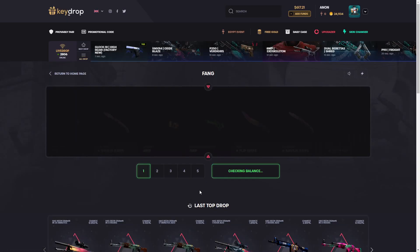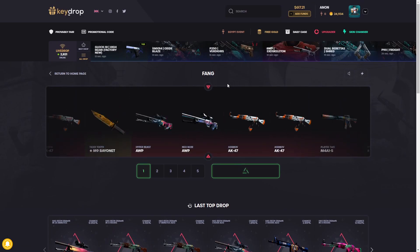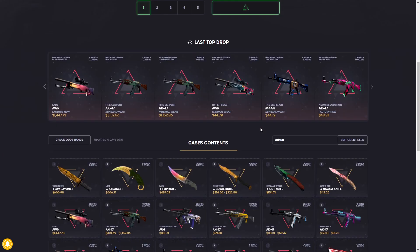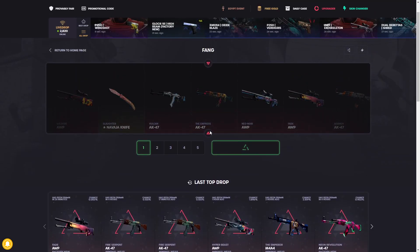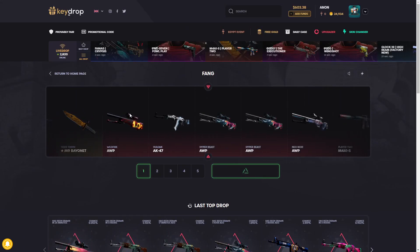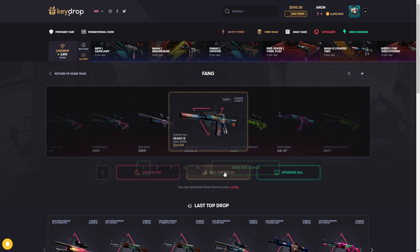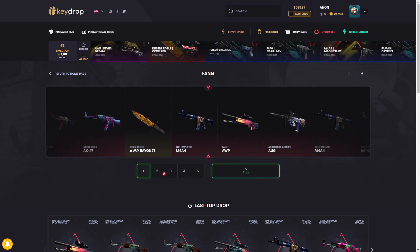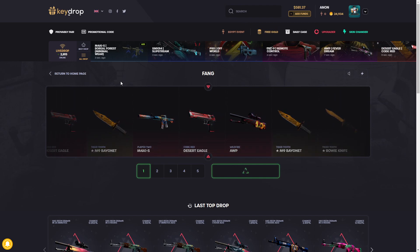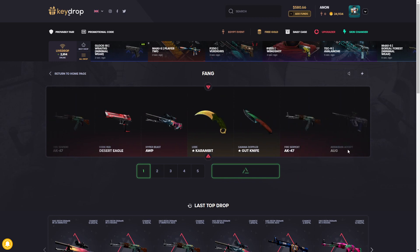We're gonna do a fang case. We pulled the OP Fade — 1,500 bucks — absolutely insane on stream today. If there's gonna be a case that drops something like that again, it's gonna be this one. I'm gonna open it a few times because we have to give it a shot. Hopefully the fang case is feeling generous twice in one day. A 30 dollar case paying out 1,500 is just mental — absolutely ridiculous that a case can pay that much.